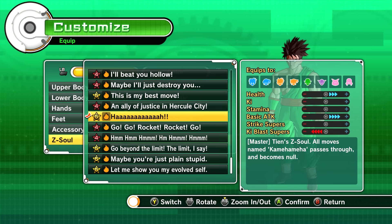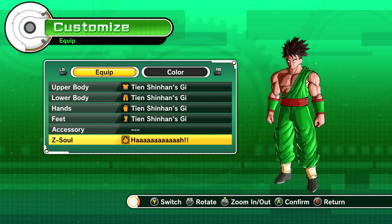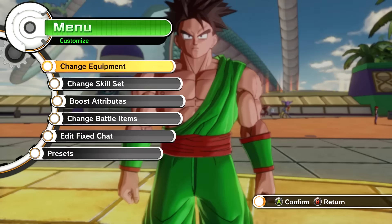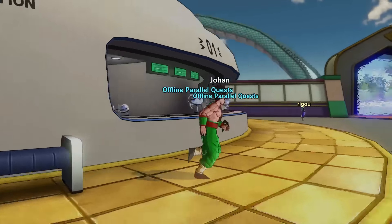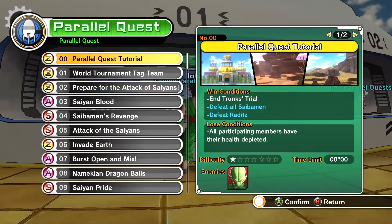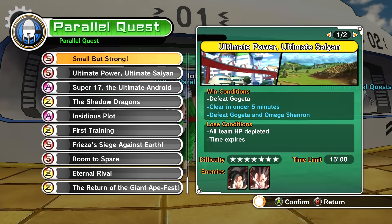Basically, all moves named Kamehameha pass through with Tien's Z soul, which we're gonna need because we got Goku and Gohan doing Kamehameha like crazy. I don't know if this counts for Times 100 Big Bang Kamehameha, but we're gonna equip it just in case. Tien's clothes don't give great boosts for stamina or ki blast supers, but I think we'll be fine and still able to do this parallel quest.